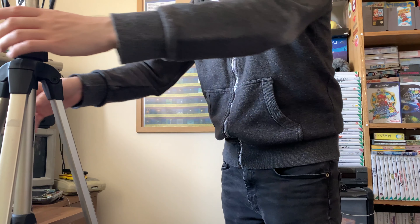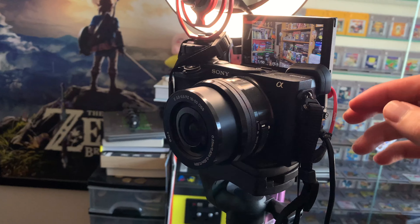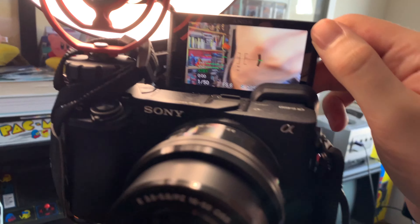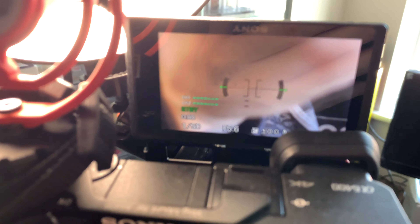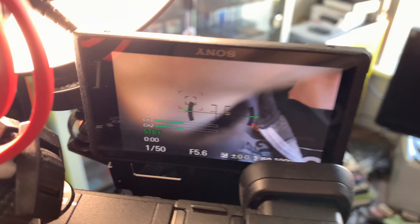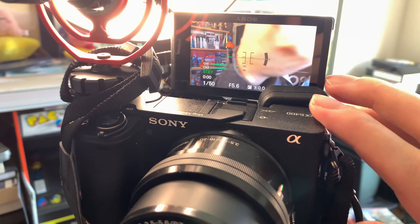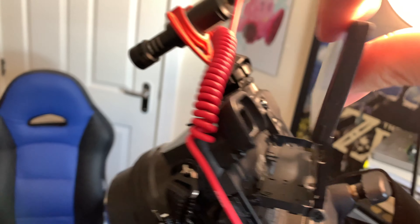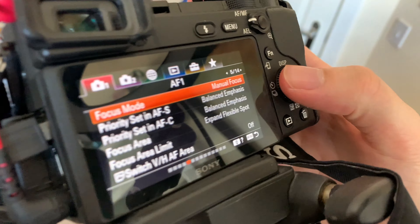Now the next thing to do is make some room on these shelves and get all the games laid out nicely. Now that the background's all set, the next thing is to prepare the camera. So first I have to unfold the tripod like this and get everything set up. And I'm just going to talk you through briefly all of the different settings that I use while I'm filming.